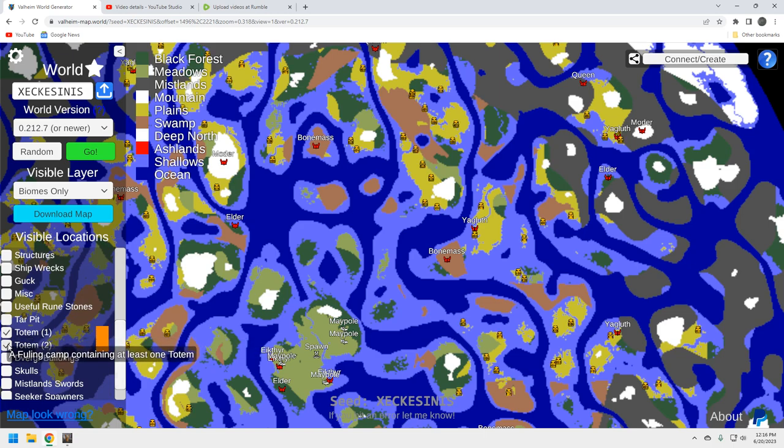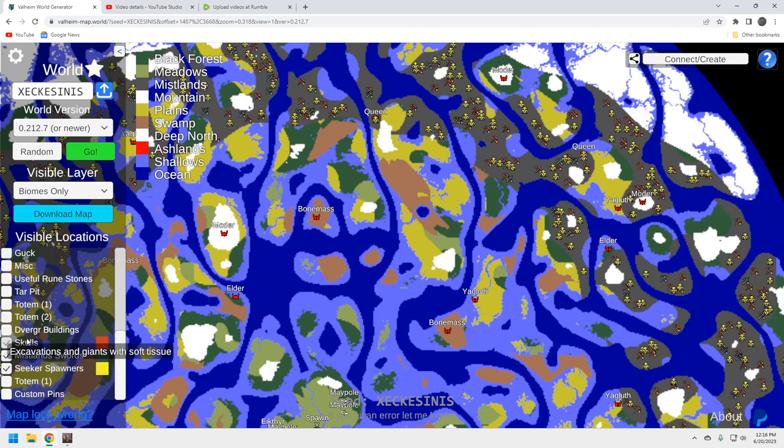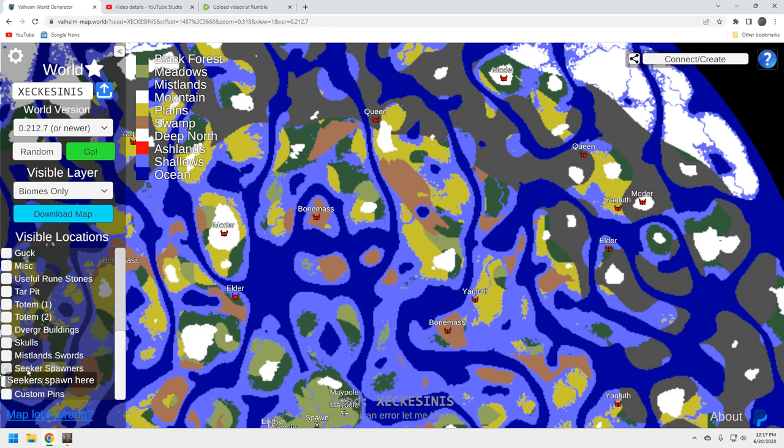The other Yagluth wasn't much better. We've established we're going north/northeast — grab Moder, grab Bonemass, grab Yagluth — and we're not too far from the maypole. The next logical choice for Queen: there are two options. One is probably easier to get to but the other is the better play. The northern Queen location is mediocre on resources, but the other one has plenty nearby. You'll be spending a lot of time in the Mistlands anyway, so this one is probably the better play.